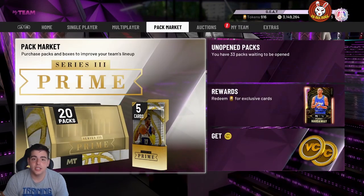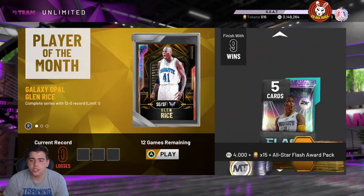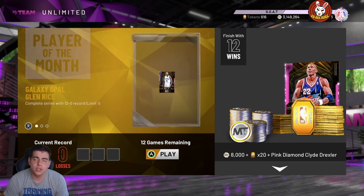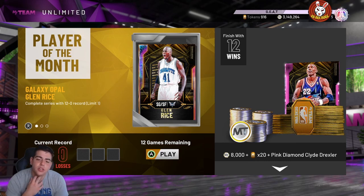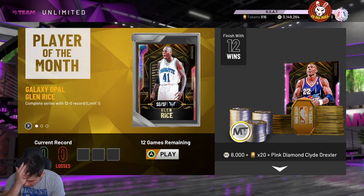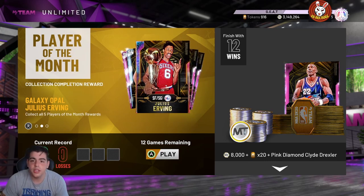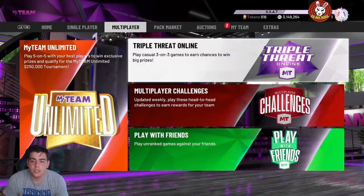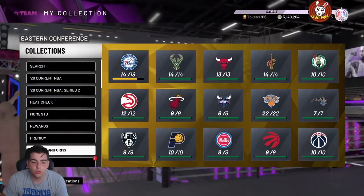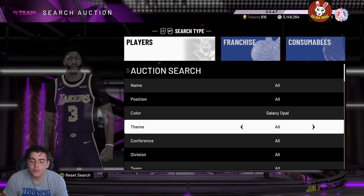Today they dropped the new Player of the Month cards — Jerry Lucas and Rudy Gay, which is honestly kind of cool. I'm still in the hunt for Glenn Rice; it's just so hard. I still have a broken controller and Amazon has taken two weeks to deliver it. I was 9 and 0 but my broken remote lost by two to a Glenn Rice sweat. Anyway, let's head into the top snipe filters.